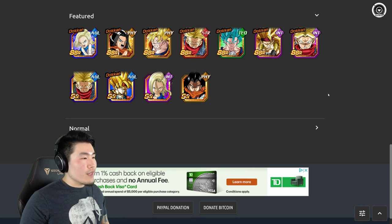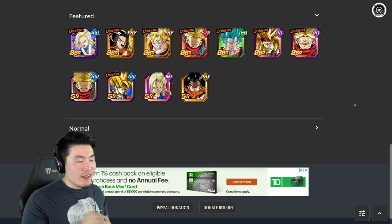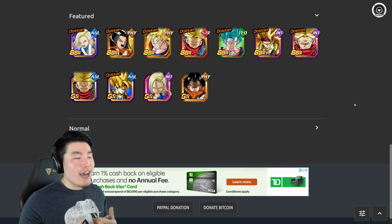Overall, it's an excellent banner. What makes it so good is having the main Dokkan Fest unit alongside Vegito Blue — widely regarded as one of the best URs — and SSJ3 Bardock, who leads one of the best categories in the game and is also one of the best support units. It's just a really good banner, very tempting, with a lot of value.